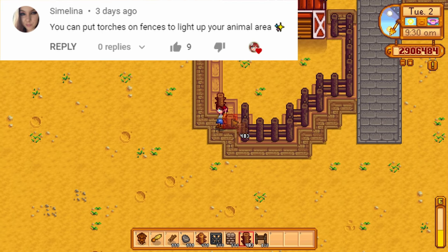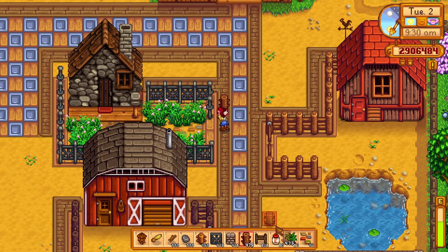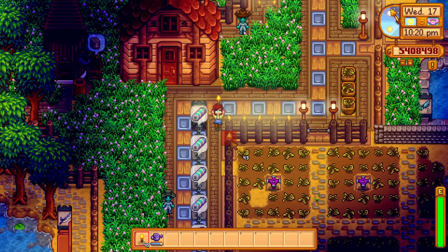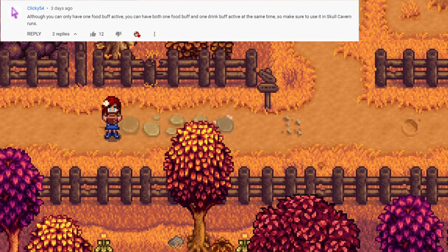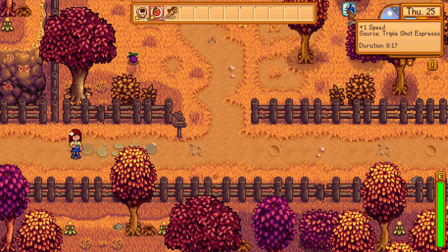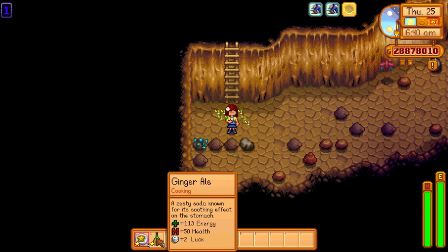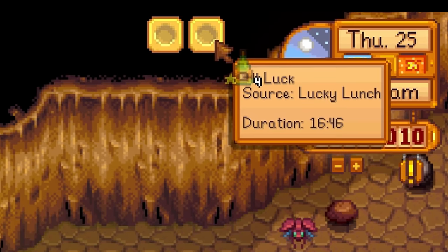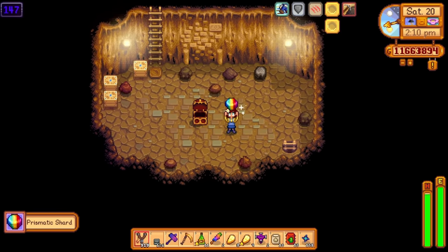Fences can make your farm look really good. They just tie things together nicely. If you do use fences on your farm, remember that you can place torches on your fences. It looks pretty good and no one likes walking around in the dark. You can only have one food buff active at a time, but you can also have a buff from beverages active as well. Meaning you can double stack buffs for maximum efficiency. Mix a lucky lunch with some ginger ale for a good luck buff, and mix some spicy eel with coffee for an awesome speed buff.